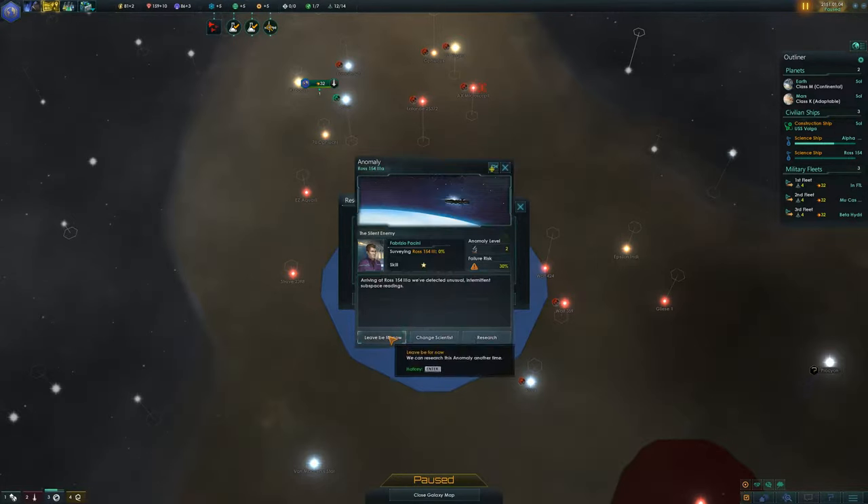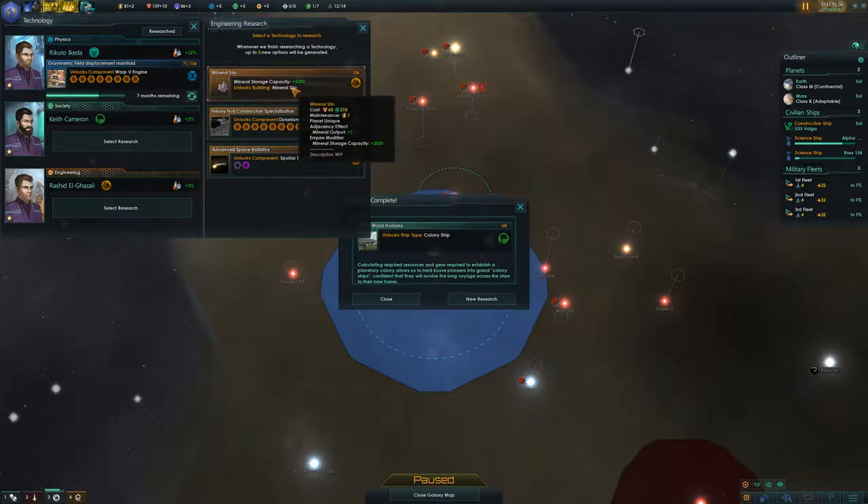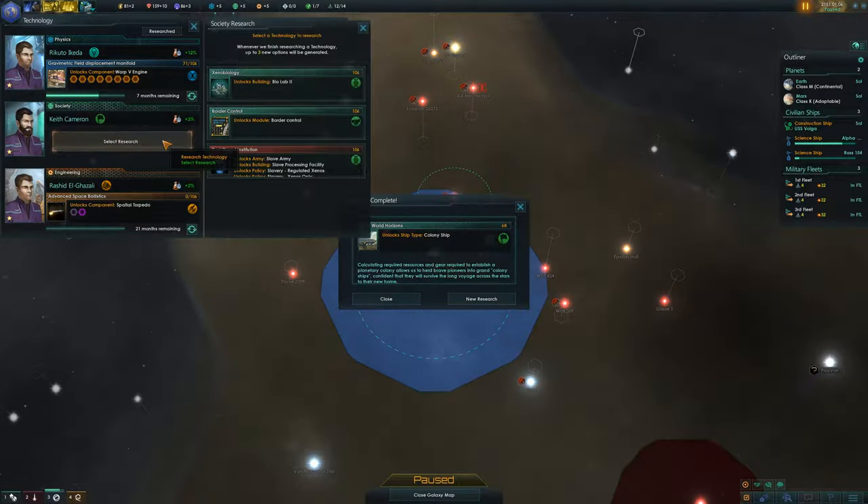Spatial torpedo or uranium hulls for new research. Federation ships don't tend to be super nimble, so I'm tempted by specializing there, but not yet — let's go spatial torpedo. And we are definitely not researching slavery. Biolamp 2 chosen for society research. 245 minerals for a colony ship, so about nine more months to go.